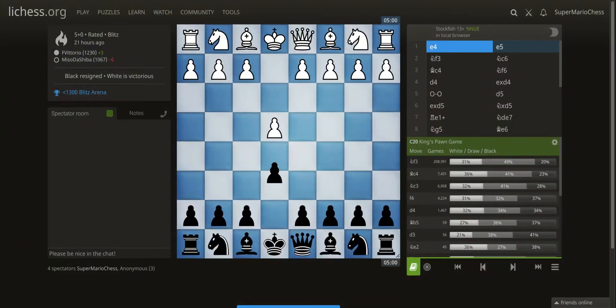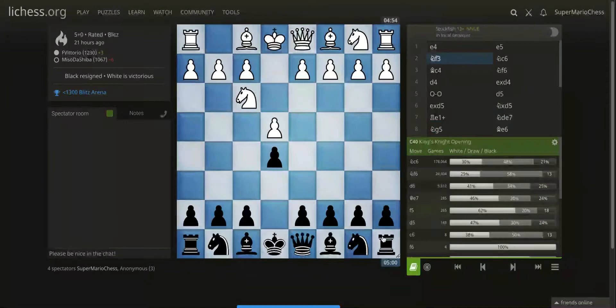The game started E4, E5. I'm going to look at this from the side of Black, from Black's perspective. Knight F3, and Black defended his pawn with Knight C6.